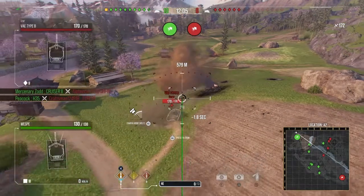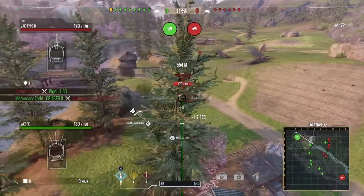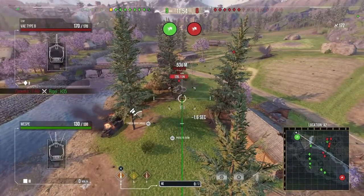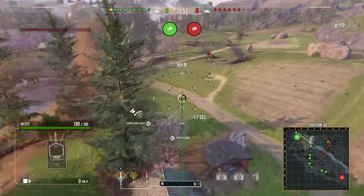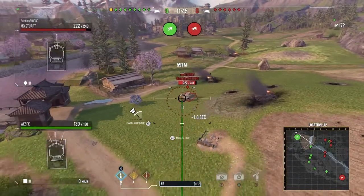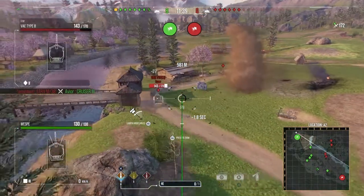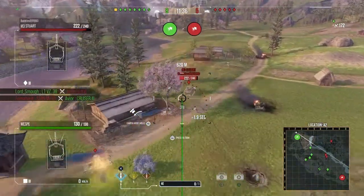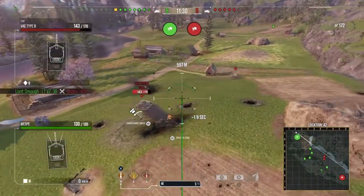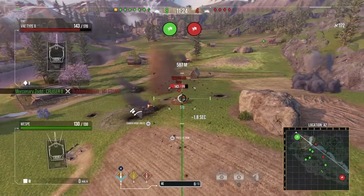A friendly takes out one enemy and another gets taken out quickly. I give the next shot a little lead but it completely misses. One enemy exposes his side — I reload, it looks good, I fire — but it doesn't do anything to him. I try going after this Stuart, he reverses, and I fire too soon. Yeah, this is a complete mess. I did have that one fun moment in this game — hitting that one tank for about half its HP.